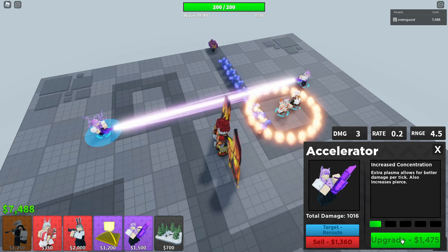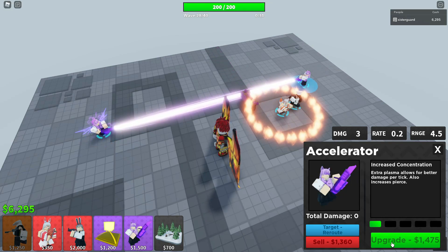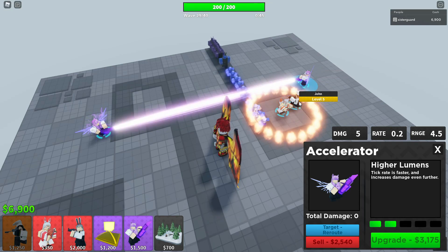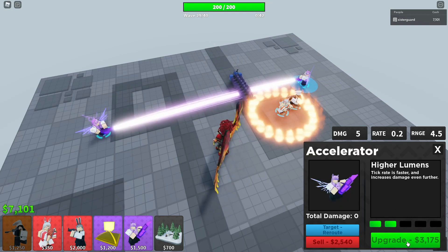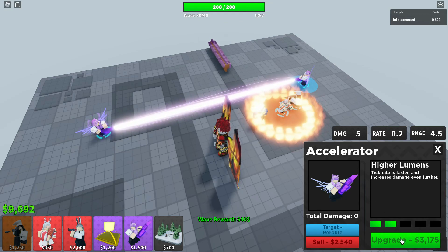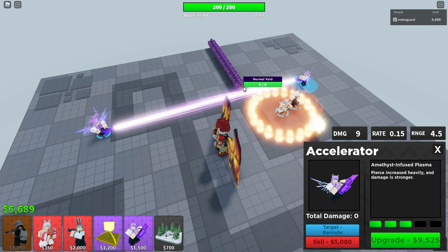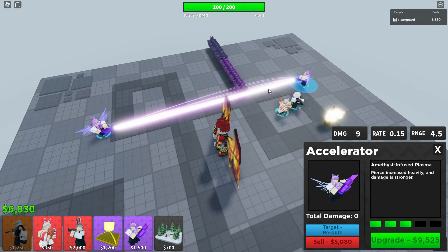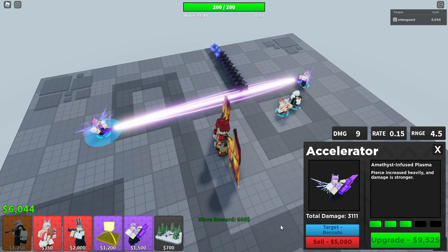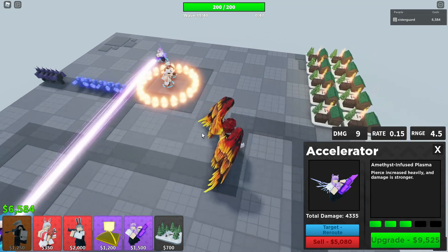Starting off we have 200 and the next one is 1475. I'll go ahead and upgrade both sides. Then the next one is 3,175. I don't have Mela upgraded high enough to get that cost reduction yet. Basically the tick is faster, so the longer it stays in the beam the more damage it takes. This is one reason I recommend using a slowing unit because it's going to slow the amount of time while they're in there. These normal and tough voids are easily being taken out — so this is the rate it's going at right now. Let me go ahead and upgrade the other side. Yeah, that's a lot of damage.